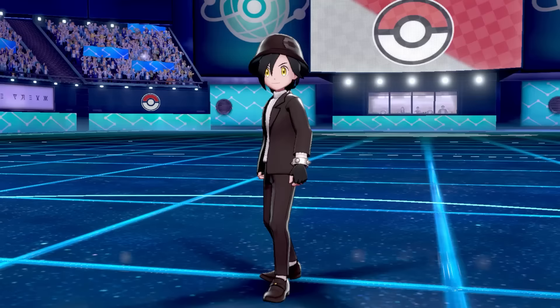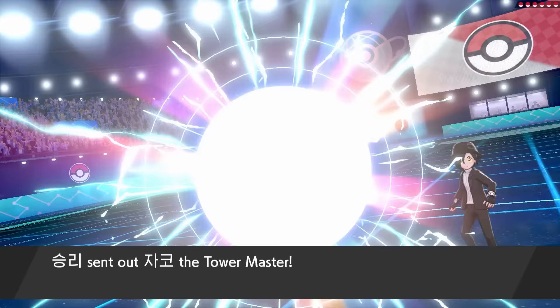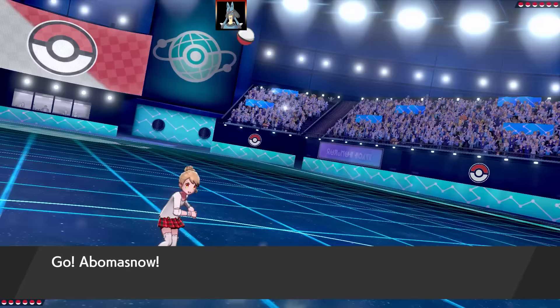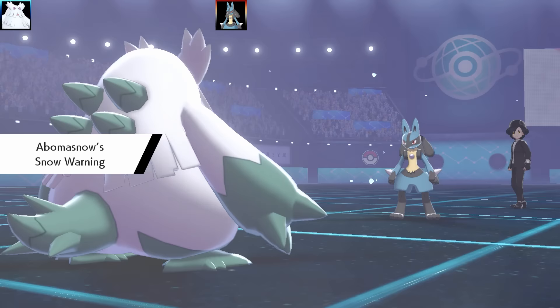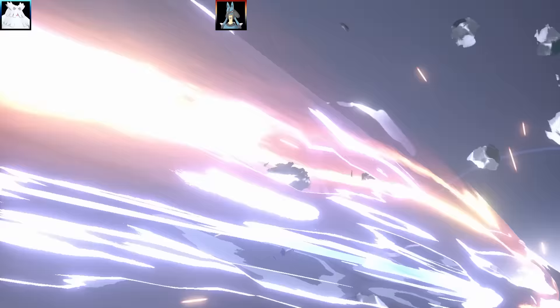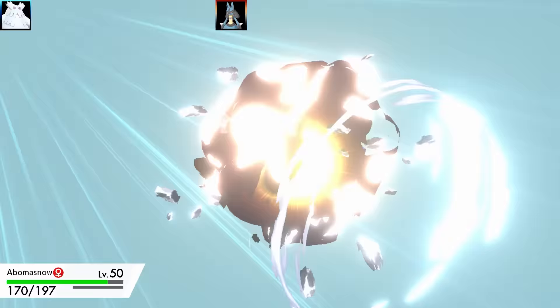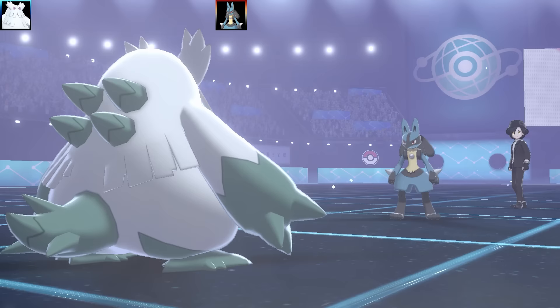On to the third and final battle — hopefully I don't get salty. This one is against Huntdown, and I think we've got another troll team. First Pokemon is Lucario. This wasn't the greatest matchup — I was desperate to land a Sheer Cold on it. Lucario is going to have Steel Beam — oh wow, this is going to do a lot. Abomasnow is going to get dropped in one shot.